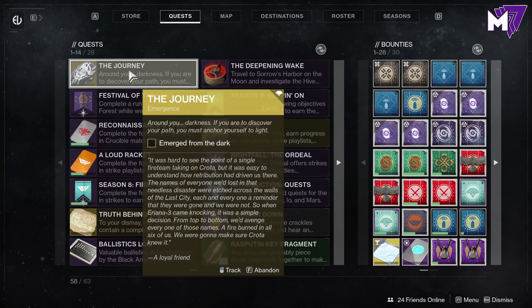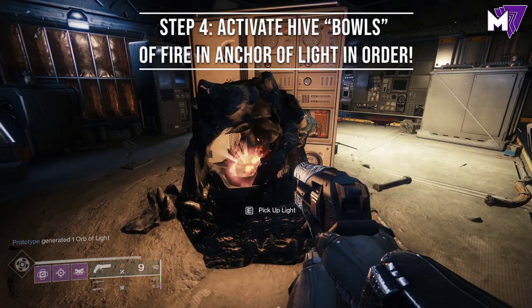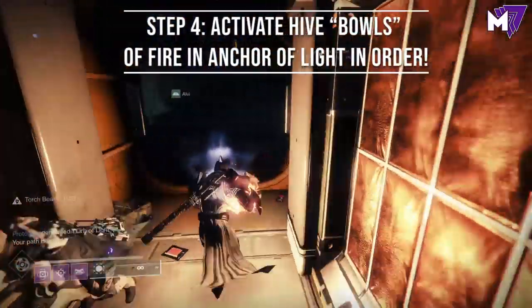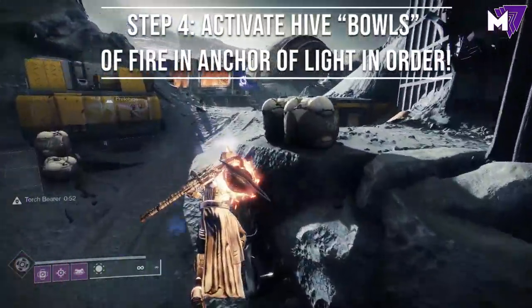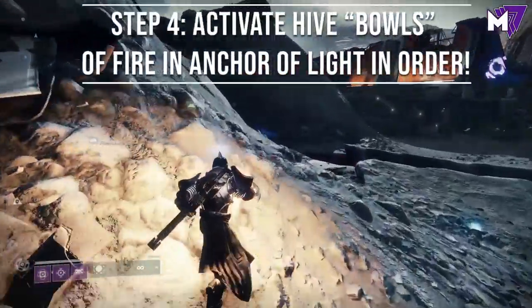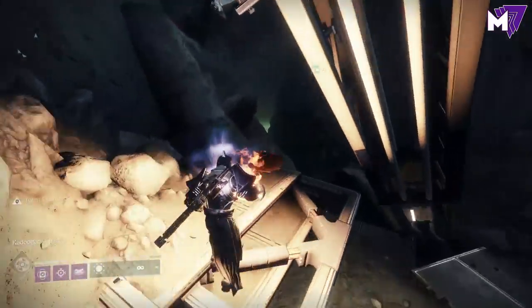What you need to do is follow the tips on the quest. It says if you were to discover your path, you must anchor yourself to light — that's a hint that you need to go to the Anchor of Light. In the Anchor of Light, there is now a solar orb that you can pick up from the first room, which I'm going to show you on a map. What you need to do is activate these hive bowls of fire in the Anchor of Light in a certain order. The bowls look like red, kind of sharp bowls.